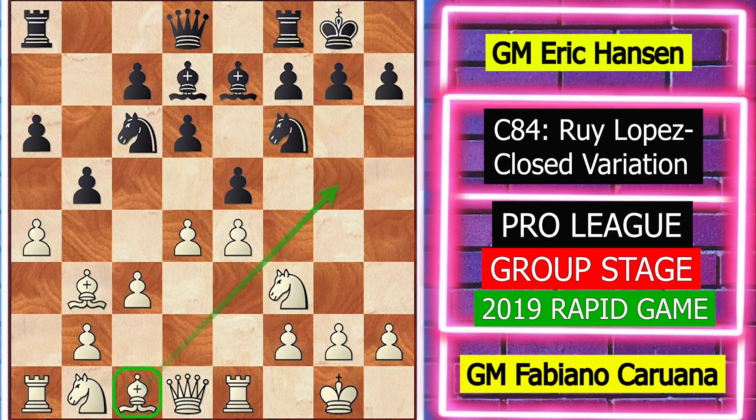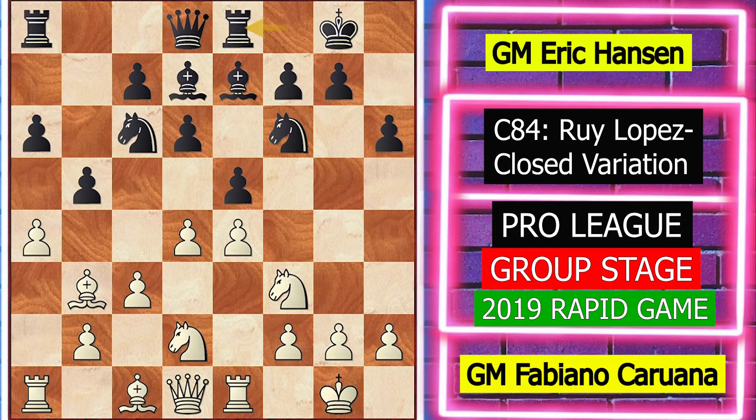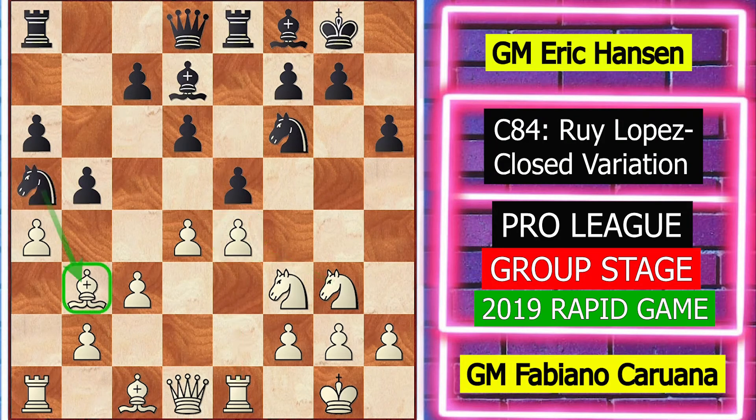Castle, d4, h6 preventing bishop g5 and knight g5 ideas. Knight b to d2, black played rook e8. Now knight f1, black played bishop f4 attacking the e4 pawn indirectly. Now knight g3 defending the e4 pawn, knight a5 attacking the b3 bishop, bishop c2, and now black played c5.